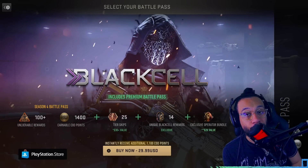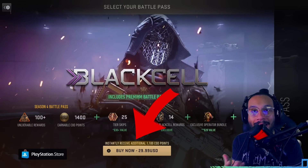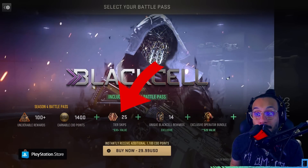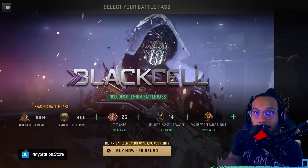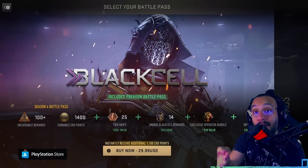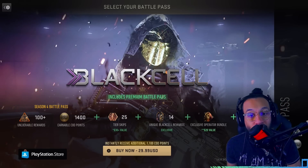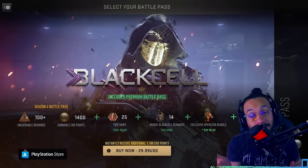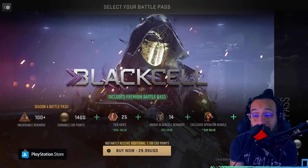Let's focus on the Black Cell. Yes, it does cost $30, but if you do the math, right above it says 'instantly receive an additional 1,100 COD Points,' which would be $10 from the franchise store. One of the first bullet points shows 25 tier skips, which is technically 2,500 COD Points — about $20. So just the tier skips and the additional 1,100 COD Points alone is worth $30. On top of that, you get 14 unique Black Cell rewards, an exclusive operator bundle listed at $20 — I'm just reading that, I'm not claiming it — and an exclusive infill pack.